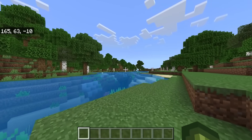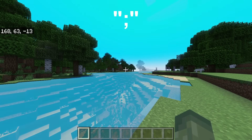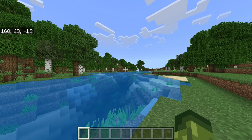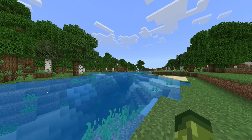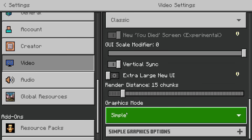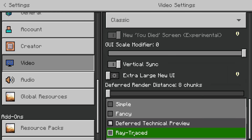I'm going to let you in on a little secret — thank you to Poggy. If I hit this key, it automatically turns on the shaders. You can turn it off and on with the click of a button. Now let's say you do have the resource pack: go into Settings, scroll down to Video, scroll down to the bottom, and you should now have access to Deferred Technical Preview alongside Simple and Fancy.